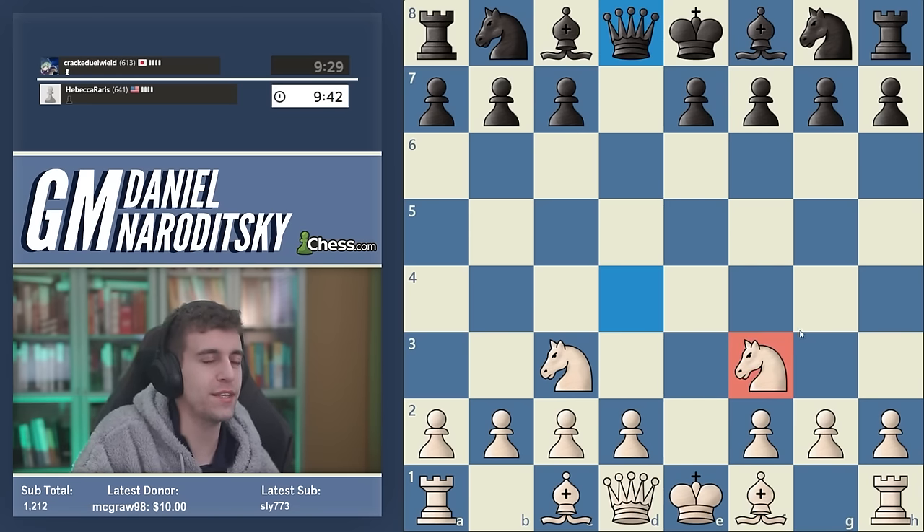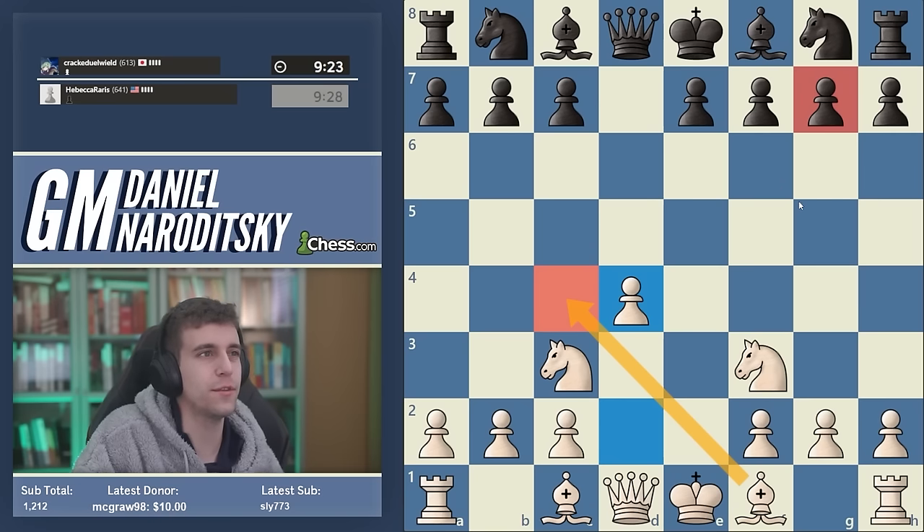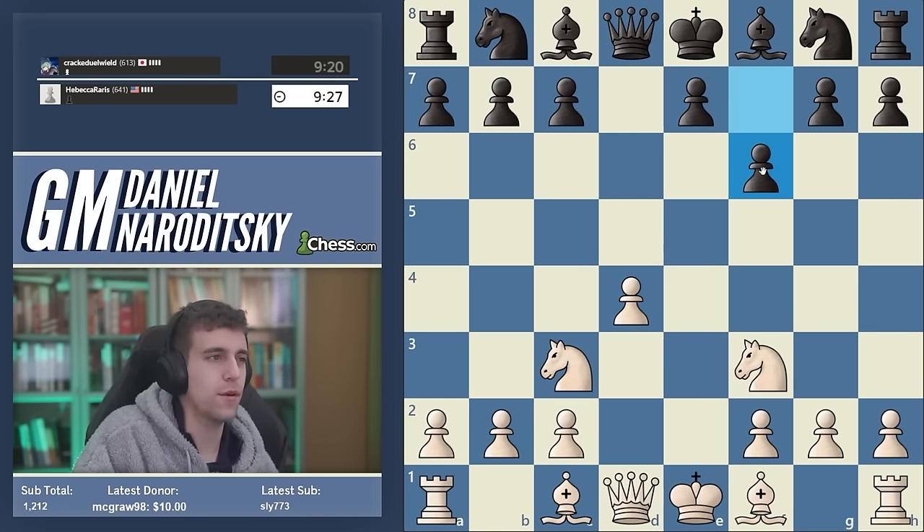Black plays queen d8 and cooler heads prevail, but black gifted us a free move. There are several ways to prosecute the initiative here — the order doesn't always matter. The basic idea is to go d4 to stake a claim in the center. The light-squared bishop is usually developed to either c4 or d3, but the bottom line is we have a big development advantage and more central control.